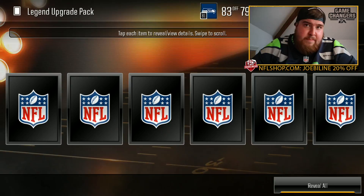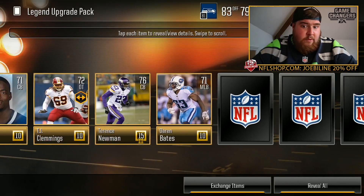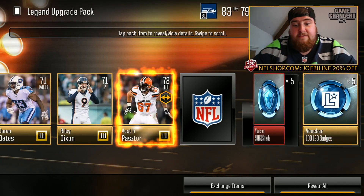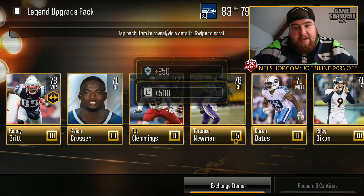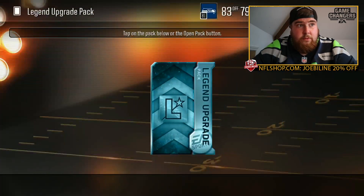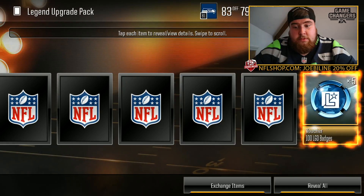From what I can understand, in Madden legends are kind of like icons in FIFA Mobile except you can get lower rated ones that are just a lot easier to get hold of essentially. So we get the shields and the badges and just normal players in that first pack — nothing too exciting.